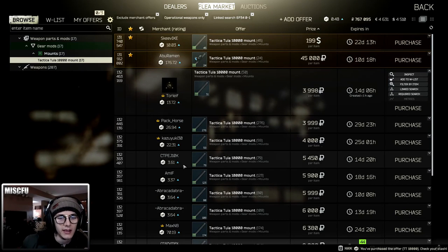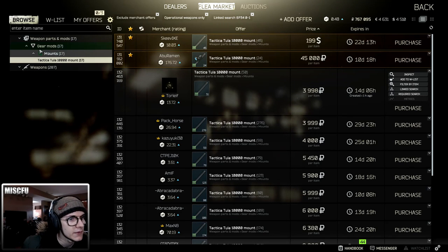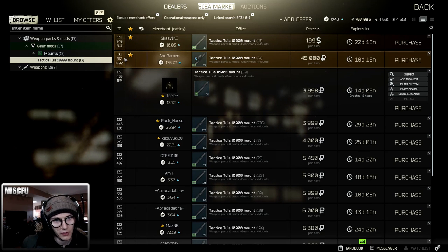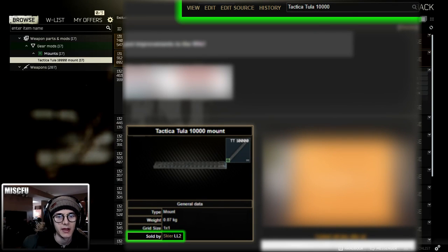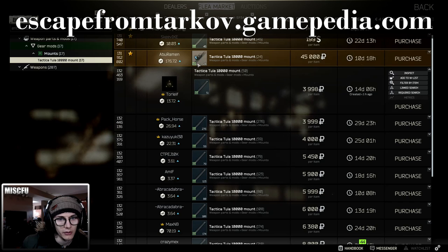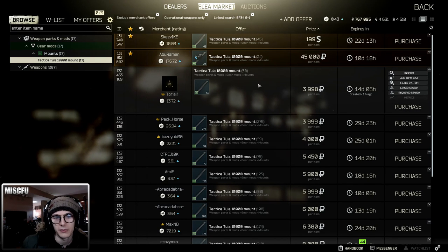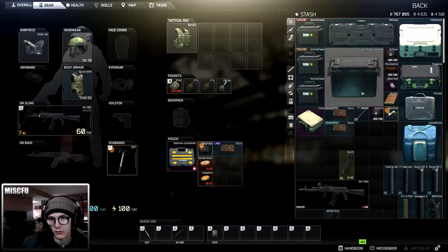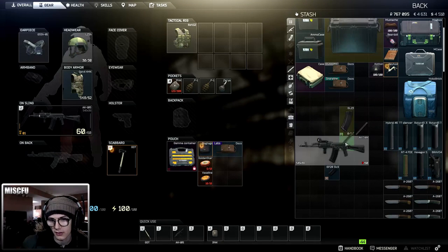A lot of the items I'm looking at in the marketplace are actually available from the traders. Once you find the item you like through the flea market and know it's compatible with your weapon, you can go to the wiki page and search that exact same item — it'll show you the trader that sells it if they do sell it. I'll leave that link in the description below. Items on the marketplace are almost always more expensive than what the traders have them for, so if you're really trying to save money, that's a great way to navigate.